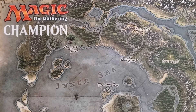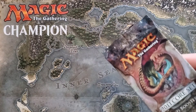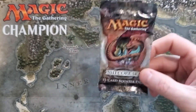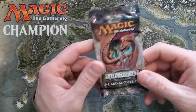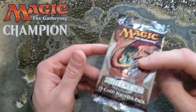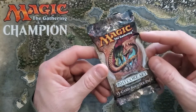Hey guys, The Beach back here with Hotfire MTG. Sometimes you just gotta open things — sometimes you actually care about commons. Yeah, that's right, we got a Core 2011 pack here. We got Preordain in here at the common slot, plus we got a Lightning Bolt common. This set's pretty packed, it's got a lot of great stuff.